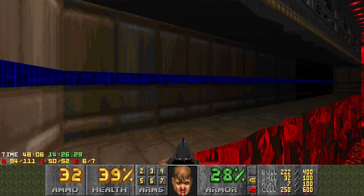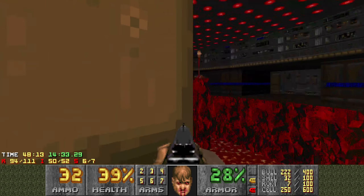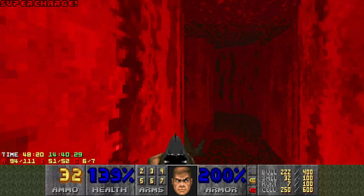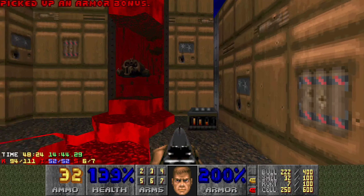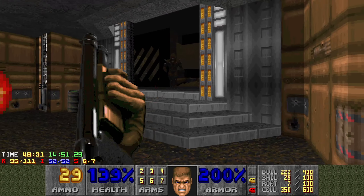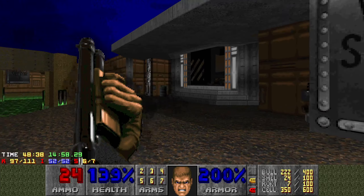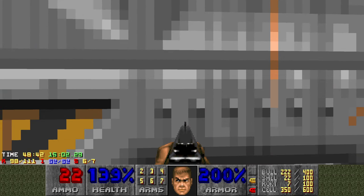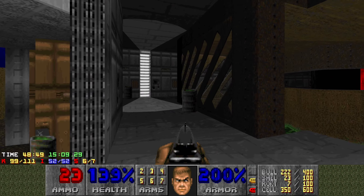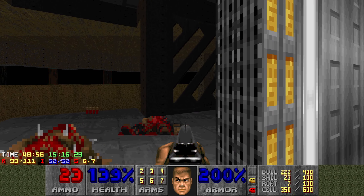Let's go get the mega armor and fix my health. How's health? All right — there's one secret left, one item. It was there. Just be aware that when you come back, that yellow door you cannot open from the inside — it's just a one-way trip. So now our last secret is over there with some ammo.